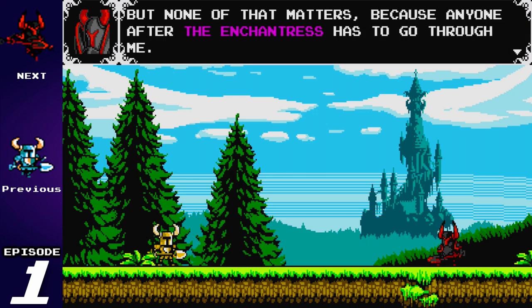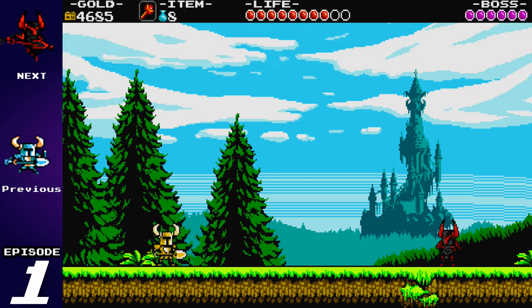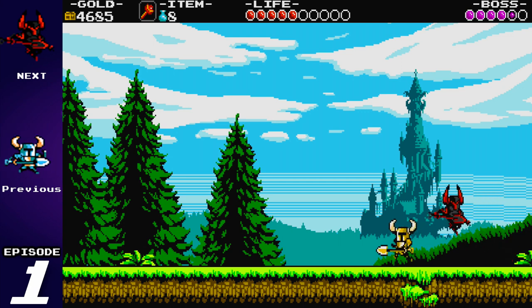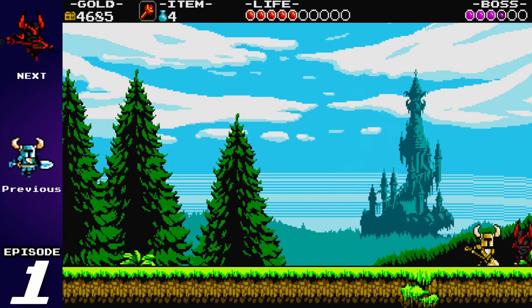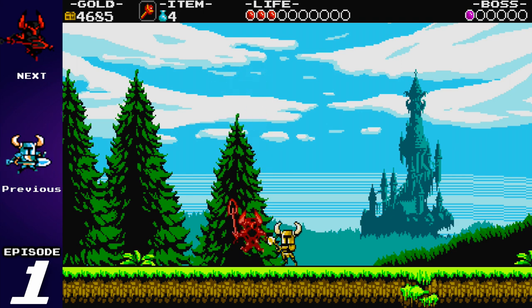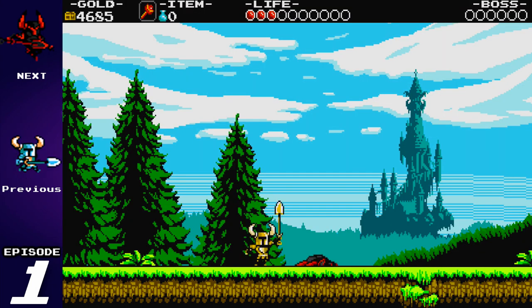None of that matters because anyone after the Enchantress has to go through me. 'Steel thy shovel!' Alright, so we are at our first boss fight — it's the good old Black Knight. Basically a dark-palette Shovel Knight; he uses a shovel just like you because he wants to be cool like Shovel Knight. He's actually really easy to beat as long as you know his maneuvers — even easier considering I have a ton of health playing on New Game Plus with all my items. The game's first boss and first stage have been completed.